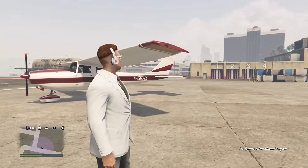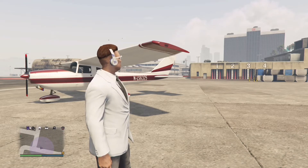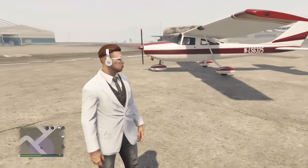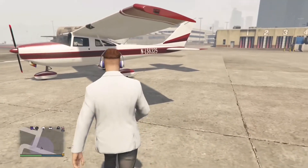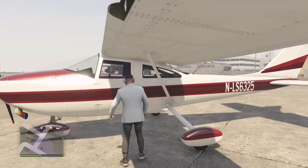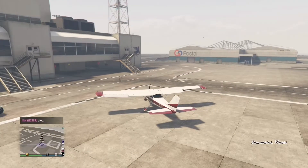Welcome back to a brand new video on my channel. In today's video I'm going to be showing you how to steer a plane on GTA 5 when it's on the ground. First, all you want to do is just walk over and get into the plane, as you can see me doing right here. Get into the plane and then just get it running — you can see what I'm doing right here, so now it's running.